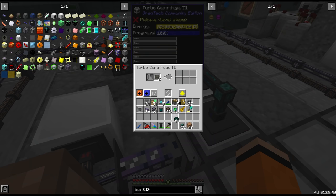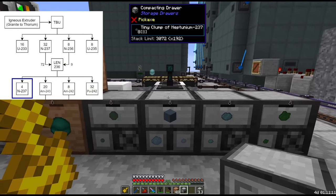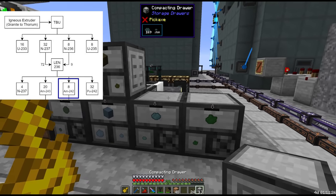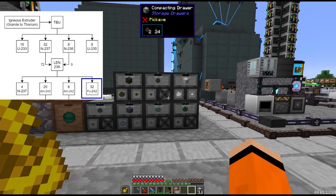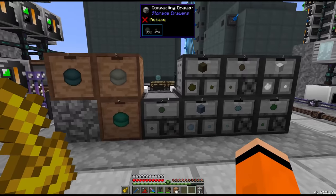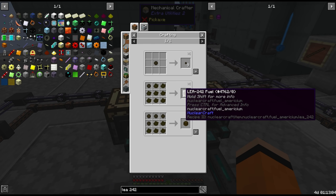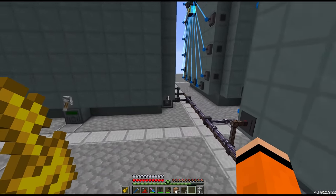Let's skip the queue a bit so we can get our new fuels. From the depleted LEN-236 centrifuge we get Neptunium-237 (which we already had a drawer for), Americium-243, Americium-242, and Plutonium-242. From here we craft Americium-243 and 242 together to make lowly enriched Americium-242, which we then send into the reactor.